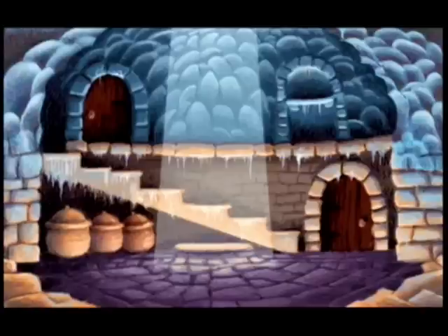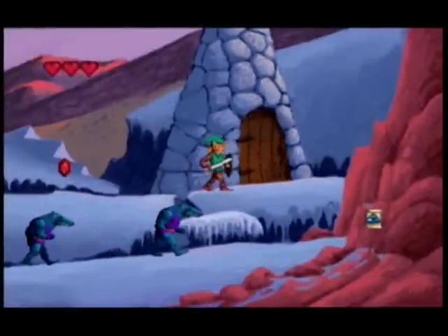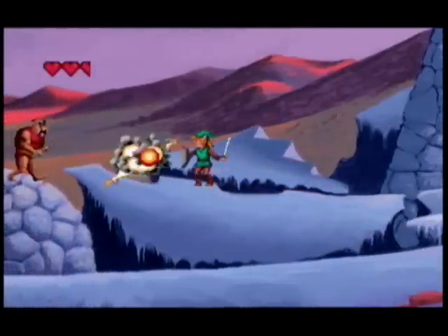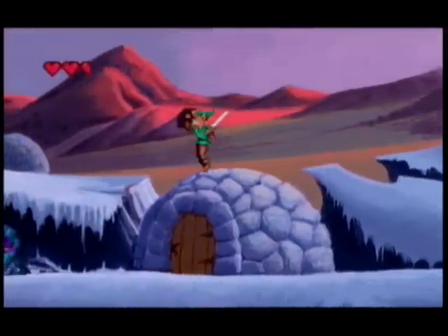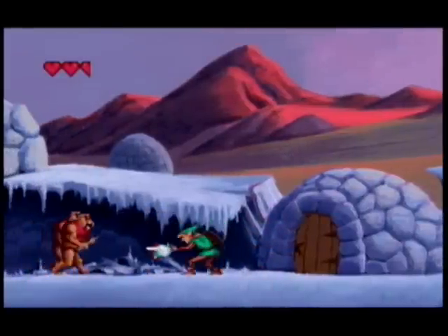Grandma says: help, Ganon froze the fountain, I'm stuck. Sucks to be you. That door is locked so no point going in there. It's kind of funny — Ganon froze the fountain. I mean, what the hell? This whole place is made out of snow. Did Ganon do that? Did Ganon build all those igloos with doors all of a sudden? It doesn't make any sense. And I missed another jump — just great.